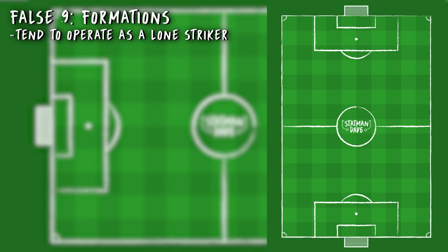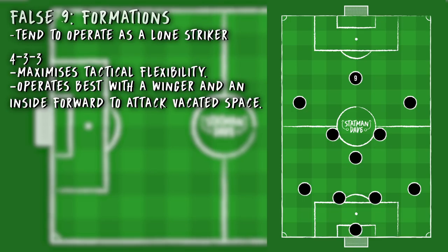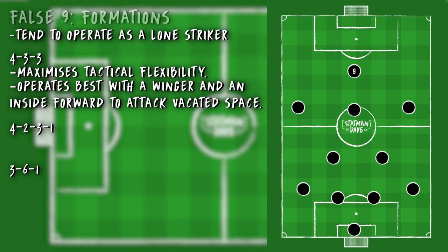Let's move on to formations that suit false 9s. Pretty much they're one-man strike forces — you don't really have a front 2 with a false 9, more of playing with a trequartista or a second striker. In terms of the 4-3-3, that's probably the best shape to exploit the false 9's tactical flexibility and ability to open up space for his teammates, opening up space for the midfield runners and the two wide forwards. Alternatively, a 4-2-3-1 could be used with a false 9, allowing the band of three behind the central striker to attack that space — very difficult in terms of fluidity to deal with that movement. You're thinking Borussia Dortmund under Jurgen Klopp, or even the Manchester United team featuring Giggs, Ronaldo, Tevez and Rooney.